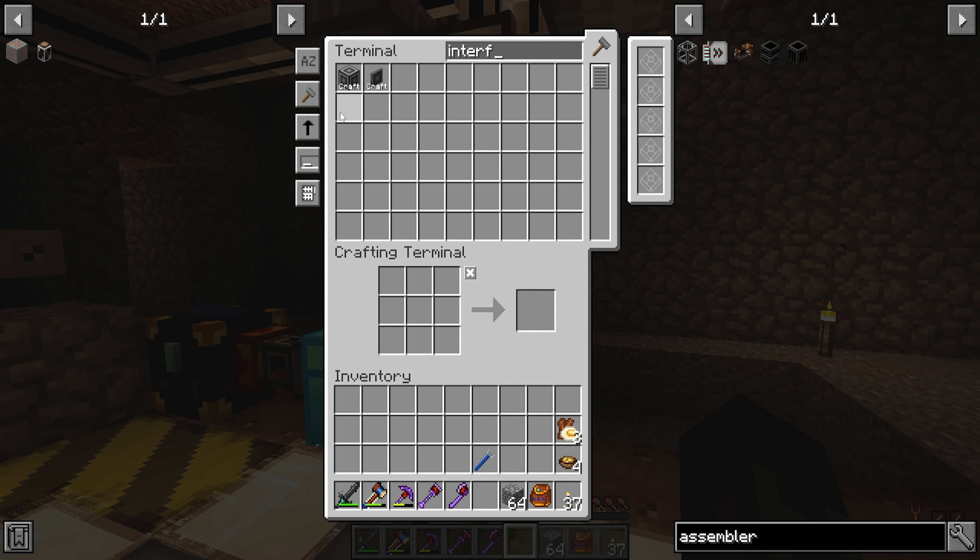Why did I do this? Because I wanted to have plenty of space for recipes. Now we can take a look at the interface terminal and we can see we have a crazy amount of ME interfaces with molecular assemblers. Every molecular assembler can take nine recipes, so I guess we have space for maybe 150 recipes — maybe more, maybe less. Now I can just drop all the recipes I want into the molecular assemblers and everything will be perfect.